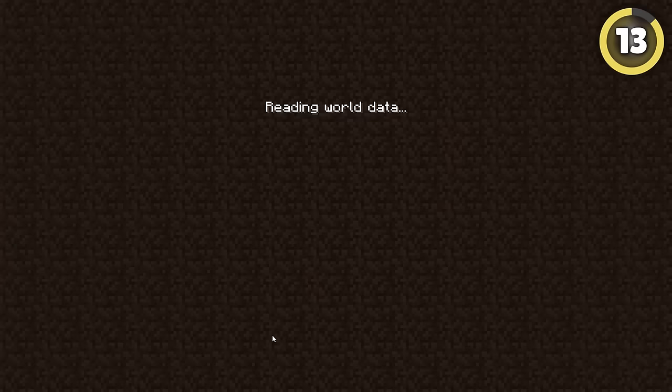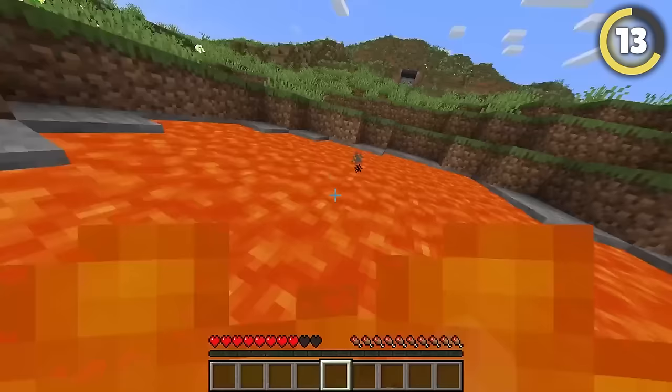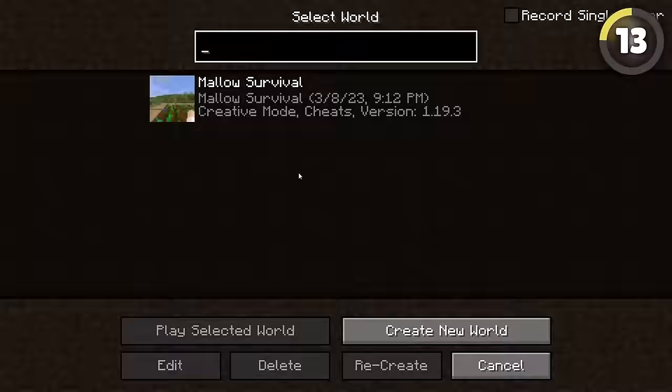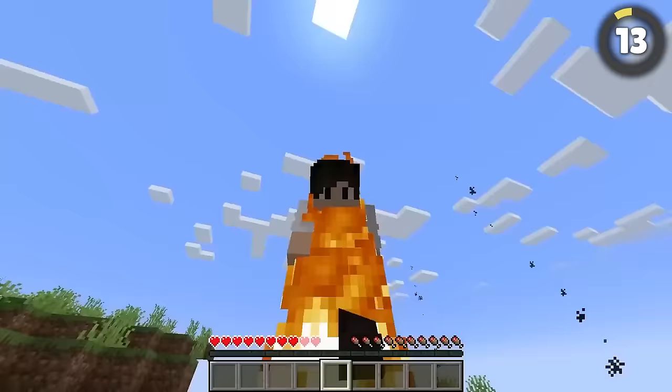When you leave and rejoin a world, you get a couple seconds of invincibility. So if you find yourself in a bit of a spicy situation, you can leave and rejoin over and over, and swim to safety like you're made out of obsidian.